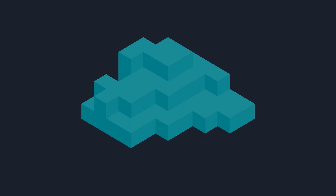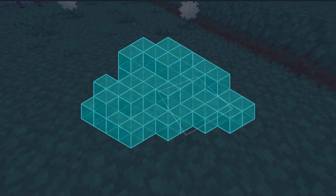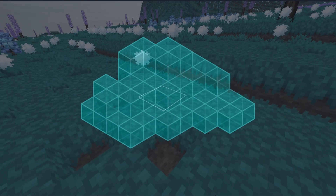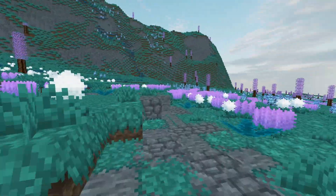So instead of creating a mesh for every block, we optimize by only creating one mesh per chunk, which holds the geometry of all the blocks within it. This does require more work to update a block in the world, since we need to regenerate the entire chunk to visually change it — but modern computers are really fast, and this extra effort is nothing compared to the time saved on draw calls.